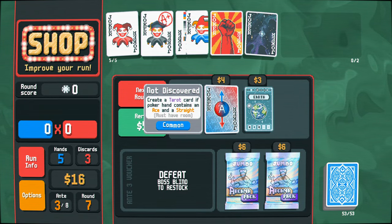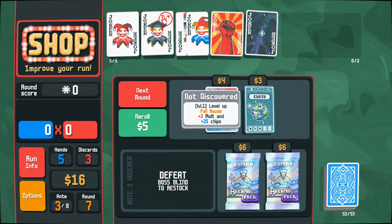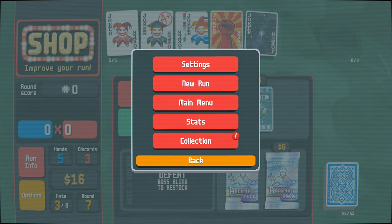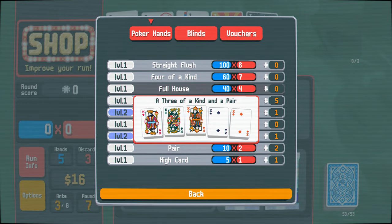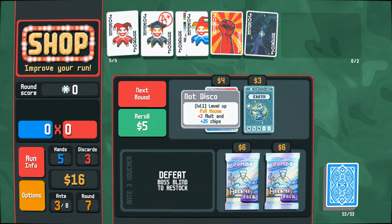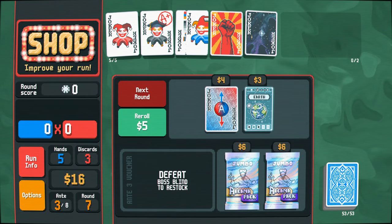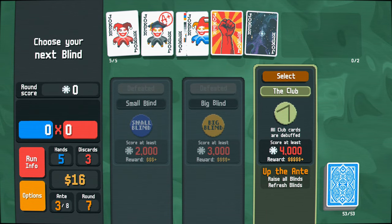Creates a tarot card if poker hand contains an ace and a straight — interesting. Level up full house. Which one's full house again? Full house is a three of a kind and a pair. We don't really go for that that often, so that's not super useful. I'm not going to spend my money on that for now. I'm just going to keep the money that I have and go for the boss.